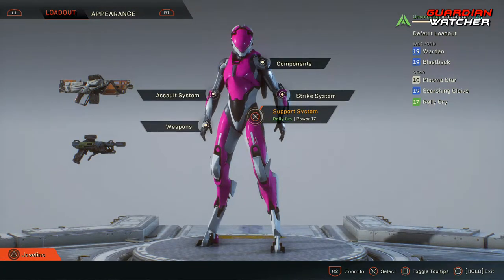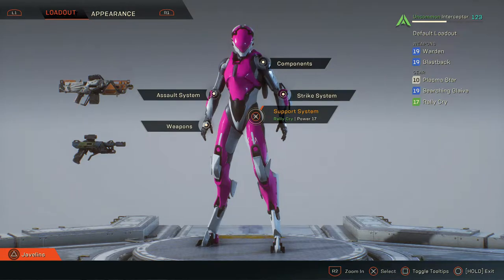As soon as we get into the Forge, we can see a couple of things right off the bat. On the top left of the screen we have your Loadout and your Appearance. At the bottom left we have your Javelins. On the top right we can show the rarity of your javelin, its gear loadout numbers, which loadout you have on it, and the weapons and gear on your character. We are going to go to the Javelins first.